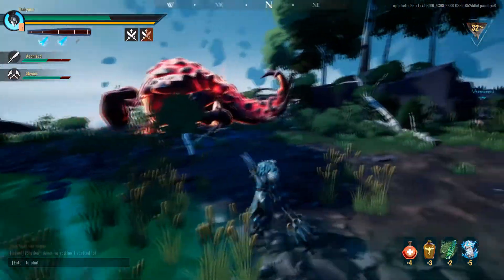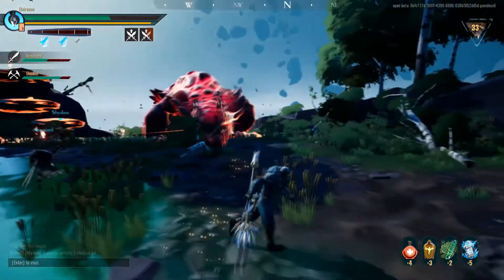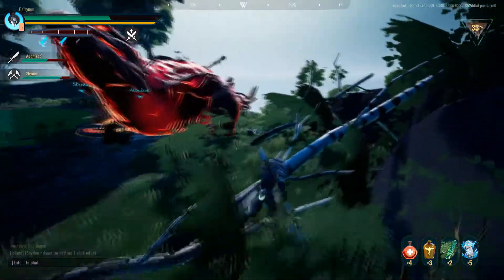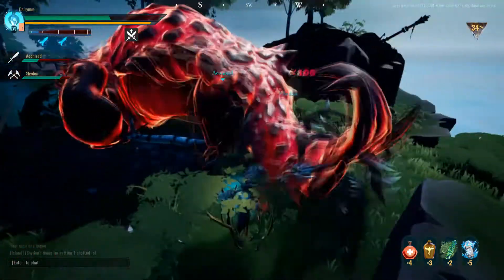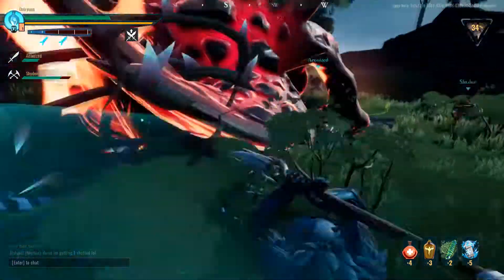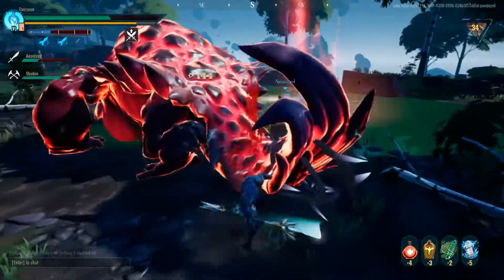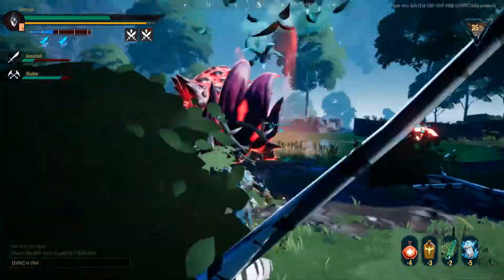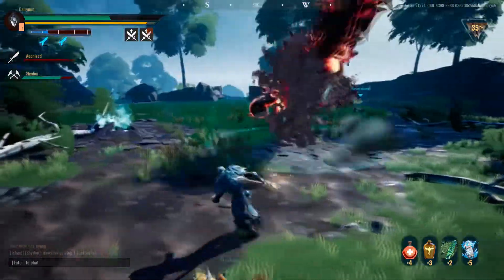There's the Enrage, which of course makes it faster, stronger, and just all around more dangerous. We should still be okay — when I fought this thing earlier it was two of us and it took the better part of 20 minutes. With Bomb Pods you can actually dodge them just by moving; you don't have to do anything special for it.